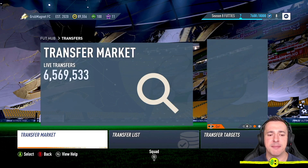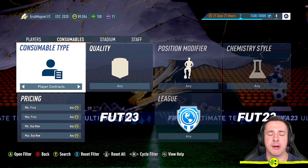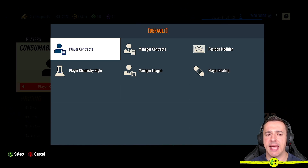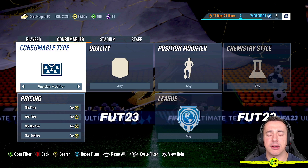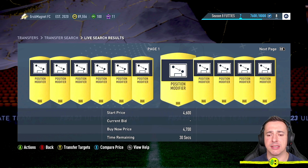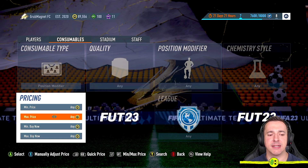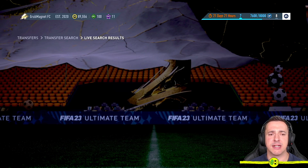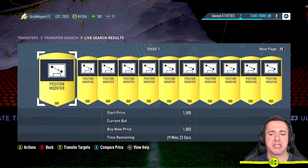Go to Transfers, jump into Transfer Market. You want to look at Consumables — RB on the top bar or R1 on PlayStation. Select Consumable type with A, and there is the Position Modifier. When you search, some sellers will ask for 3,000 or 4,700 coins — do not pay that. Go back to pricing, go to Max Buy It Now, and use the right button or R1 to adjust it up to around 2,200 and see what comes up.